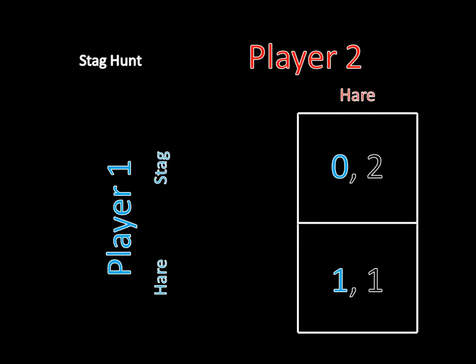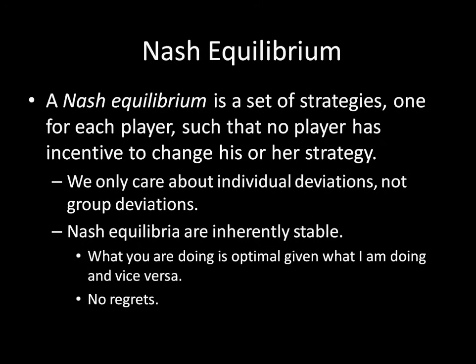Given what we know about game theory so far, we can't really solve this game in any meaningful way without further rules to figure out what a sensible outcome is. So we're going to introduce a new way to solve a game — we call this Nash equilibrium. A Nash equilibrium is a set of strategies, one for each player, such that no player has incentive to change his or her strategy. We only care about individual deviations, not group deviations. So if we're checking whether some outcome is a Nash equilibrium, we only have to worry about whether one player can change their strategy and do better.